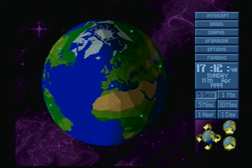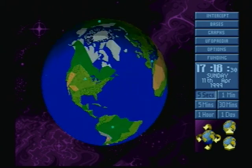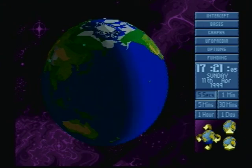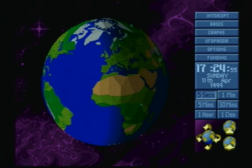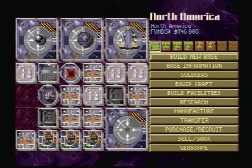XCOM UFO Defense is a strategy slash turn-based strategy game. You have two parts to the strategy. The first is Geoscape mode, where we have all of the world here and we can place our bases on various points. All the green blinking dots on the map are bases I've built. If you look on the right side where the clock is, we originally started in January of 1999, so it's been about four months of gameplay.